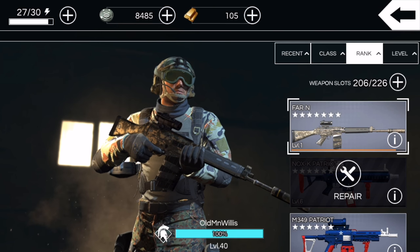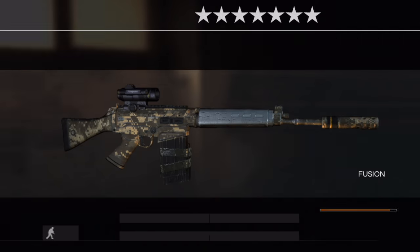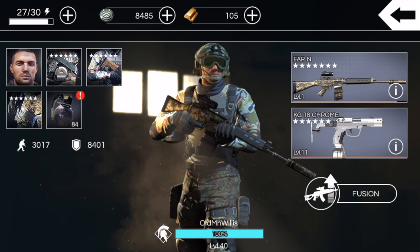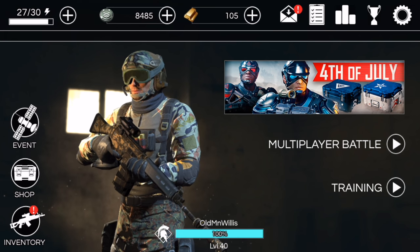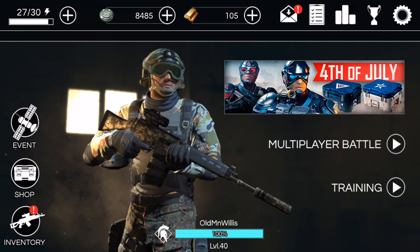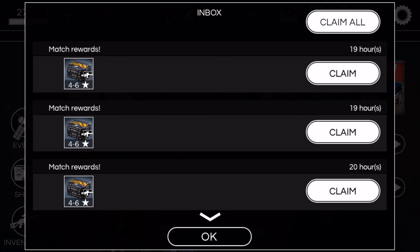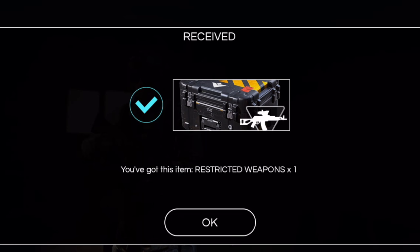I have 20 spots open in my inventory, and you can see that lovely little thing on my screen — I just made my first seven-star weapon, but that's for another video. Let me make sure I'm recording so I don't miss the crate opening. We've got enough space in our inventory, so we are going to do the claim all.